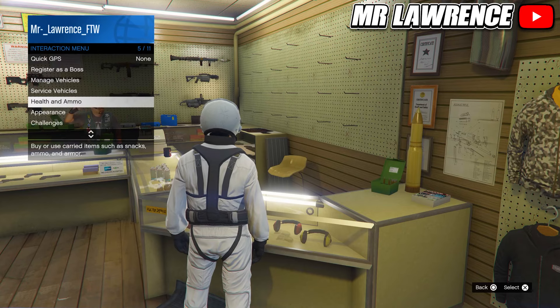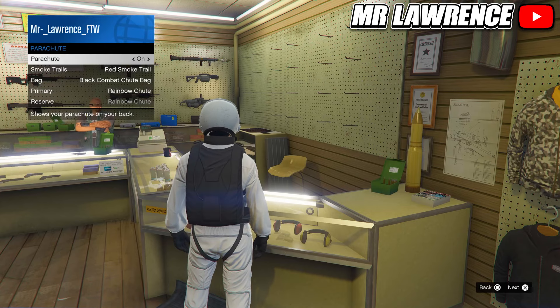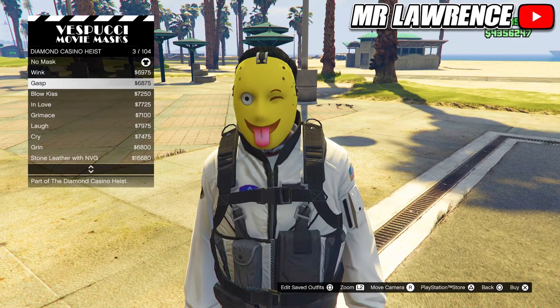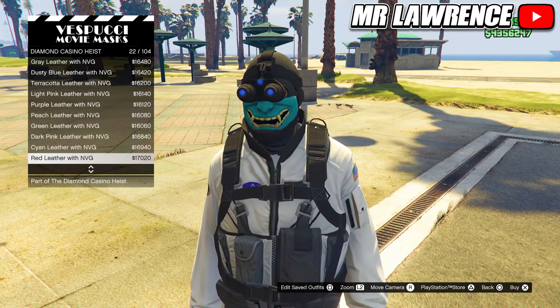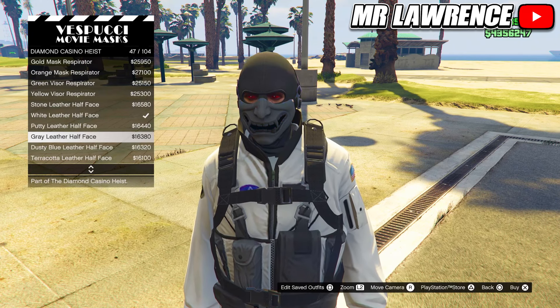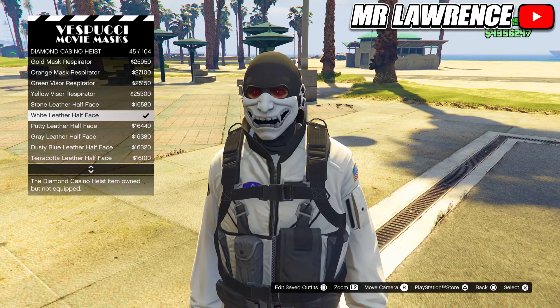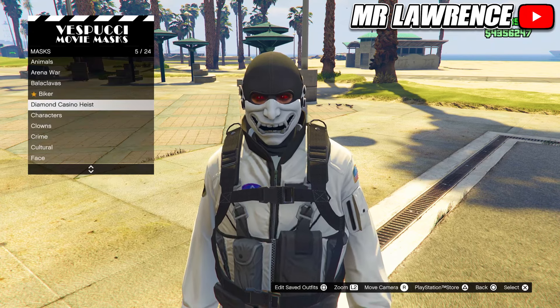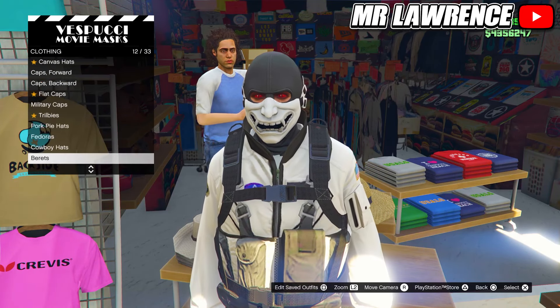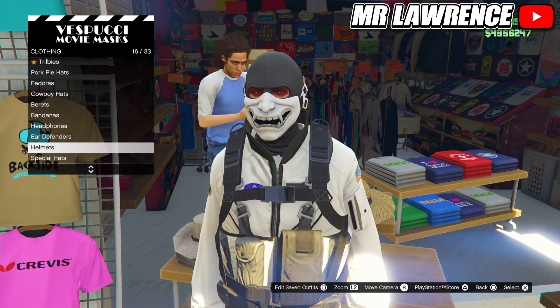Now open your interaction menu, go to appearance, parachute and equip it. Then go to the mask store over at the beach. Go to the diamond casino heist category and purchase the white leather hall face mask, number 45. Now back out and go one section to the left to the hat section. Then go to helmets and purchase the white firefighter and goggles helmet, number 7.